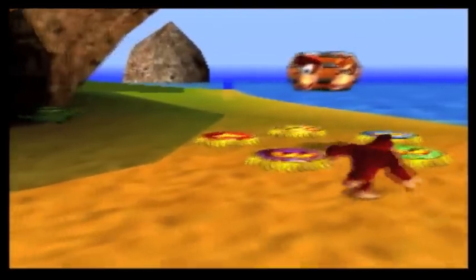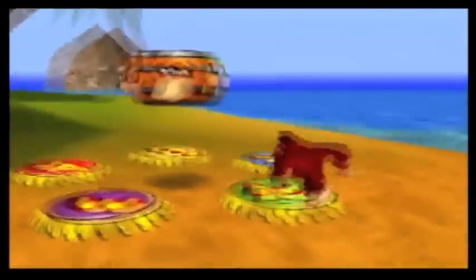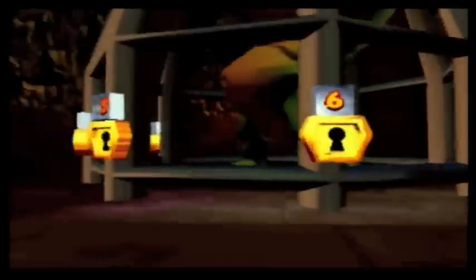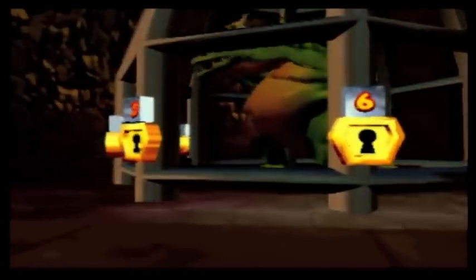Hey everybody, welcome back to more let's play Donkey Kong 64. Last episode we beat the second boss, the angry tech boss, and we freed Tiny Kong. This episode we're gonna go give K.Rool his new key and go from there. Wait, can I see the key? It's the number two key — five, four, three.